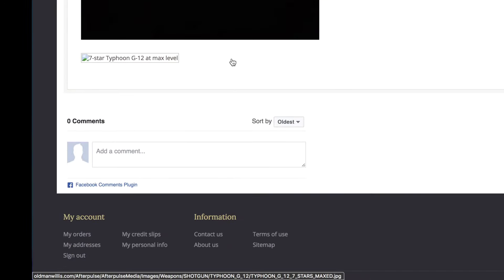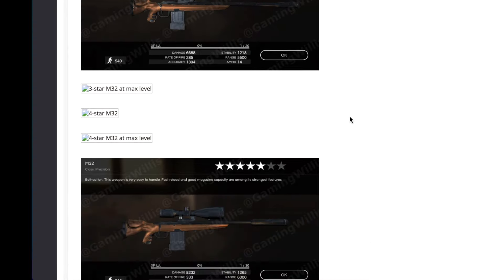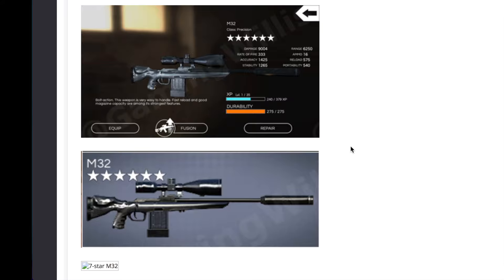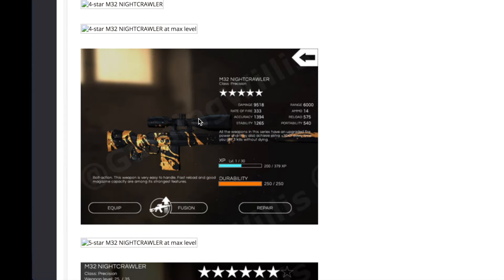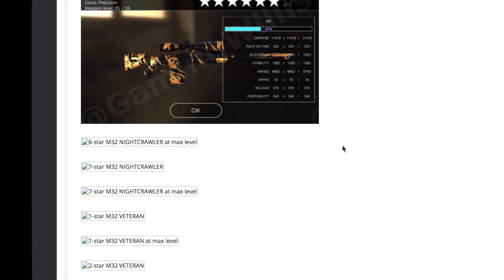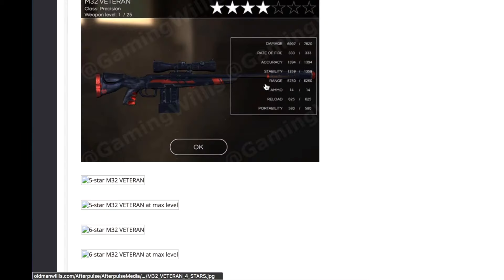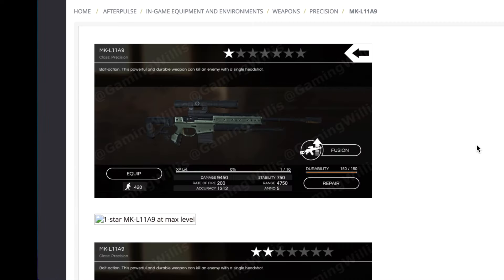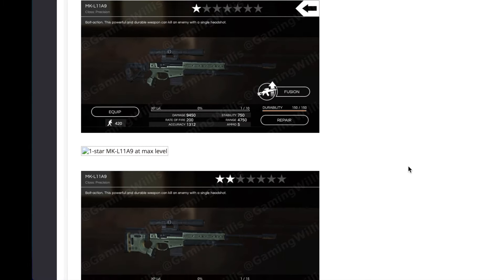On to the precision class weapons — we got the M32: one star, two star, three star, five star — I'm sure I have a four star to add. Six star is this black-looking color. Seven star — I've seen a picture floating around I'll grab at some point. Then there's actually a Nightcrawler M32, which is hilarious — I've never seen anybody use that, which I wouldn't expect. Then the veteran edition — I got a three star veteran I'll add from my own pictures. My long term plan is to build a seven star of every weapon, though I'll probably move on from the game before I do that.